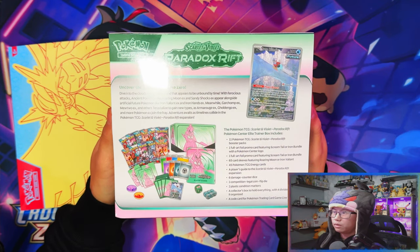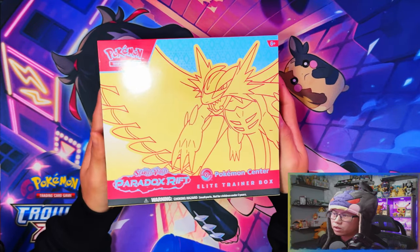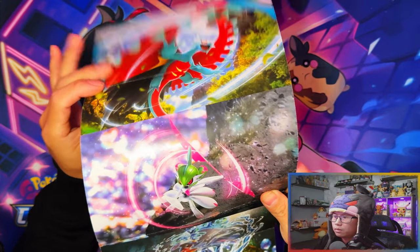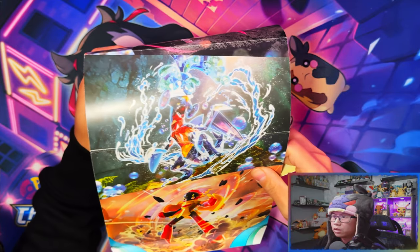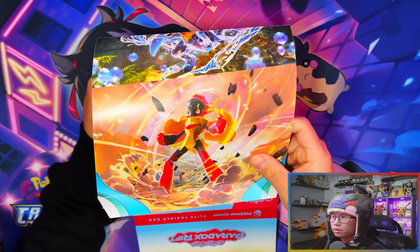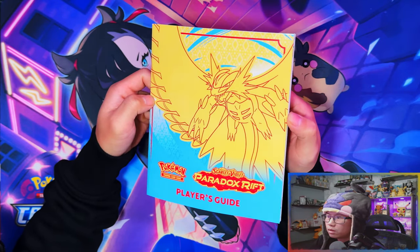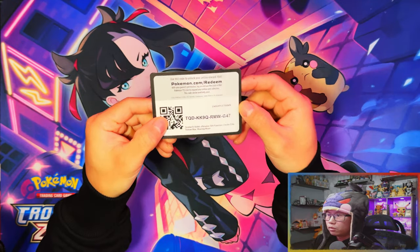First I'm going to crack open the Roaring Moon box. The artwork from the inside sleeve of the elite trainer box features Roaring Moon, Iron Valiant, Terraform Garchomp, and Armor Rouge. Here's the player's guide — I'm not going to spoil myself yet, so I'll check this out at the end of the video when I do a recap. If you want to see the set list, check the end of the video.